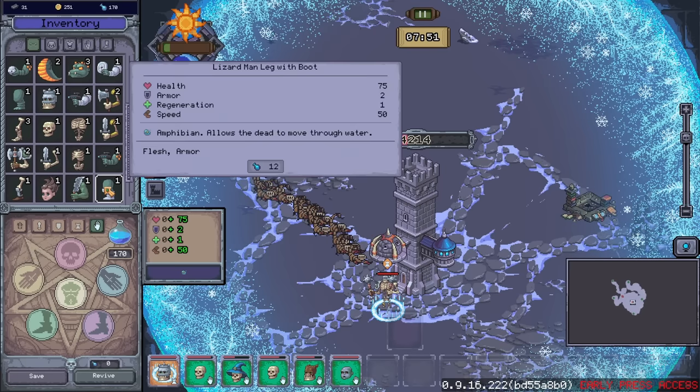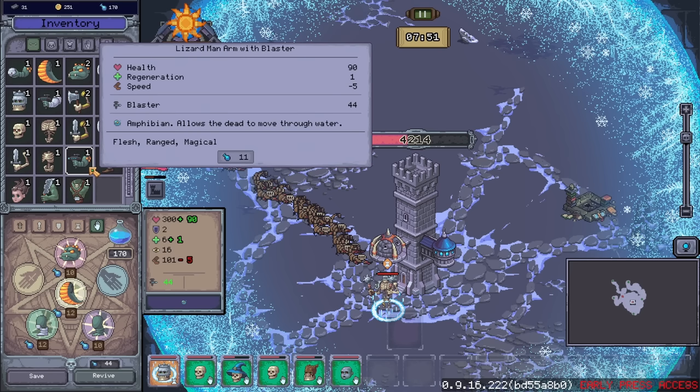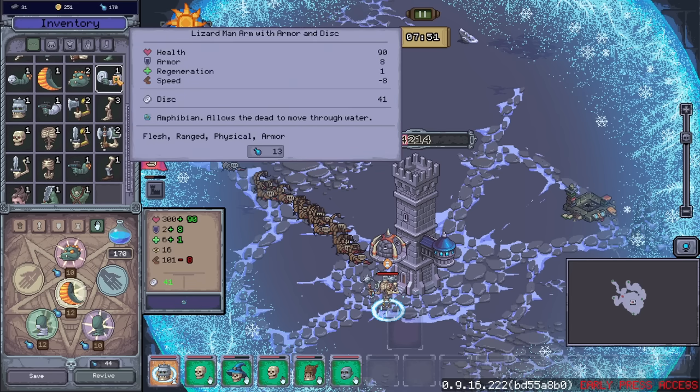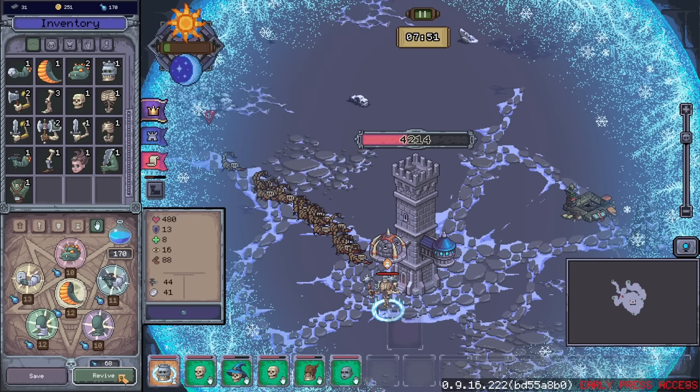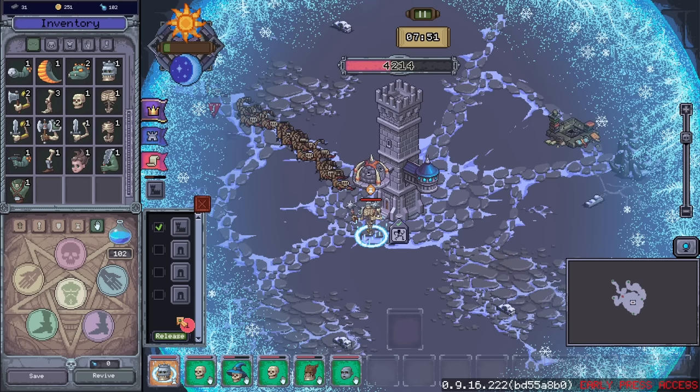Originally playing Necrosmith 1, it felt like you were just sending your minions out to die until they got strong enough to randomly survive. Now it actually feels like my minions are intelligent enough that they can kind of just do it. Let's pause — let's do a lizard man. Do we want to do a lizard man with a discus and a gun? Let's do that. Revive — it wasn't anything special, and oh my gosh, he looks amazing. Look at that lad, let's hang him out here and have him fight enemies.